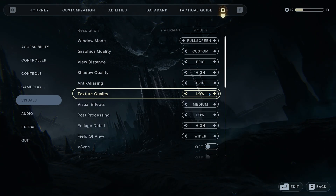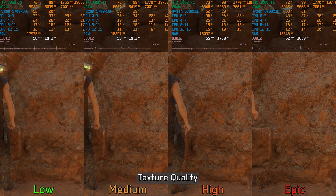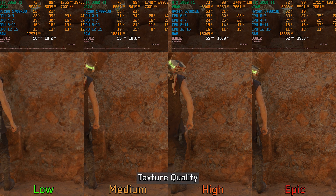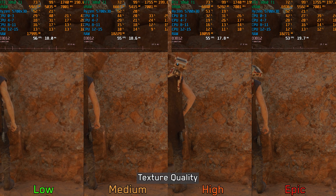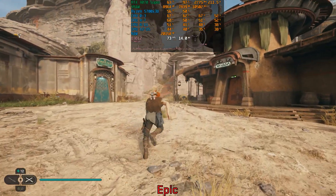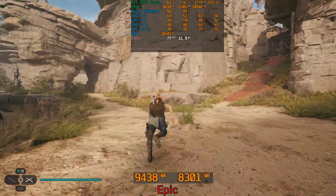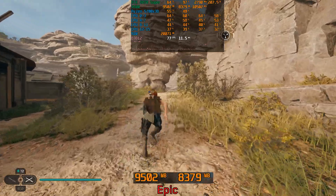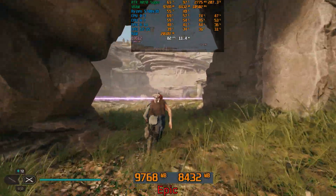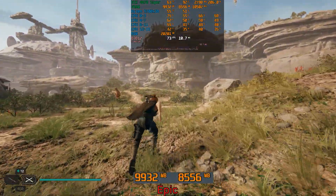Let's move on to texture quality. Low significantly impacts the resolution of textures, and starting from medium the texture quality improves noticeably. Surprisingly there is around 5% cost when going from low to epic. In terms of VRAM, playing at native 1440p with epic textures on the 4070 Super shows VRAM usage often exceeding 8GB. Therefore for 8GB GPUs at 1440p I recommend sticking with medium or high textures to avoid any additional frame time spikes or performance drops.